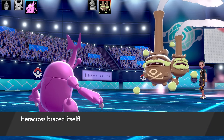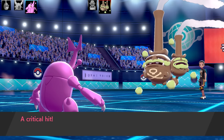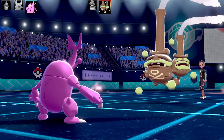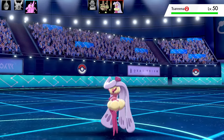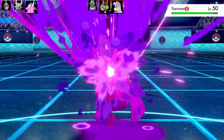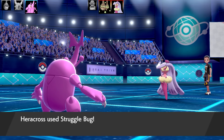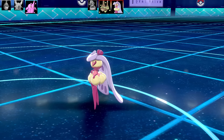Going to Heracross - I might be able to get Endure off and activate Weakness Policy against Play Rough, which is super effective. It's actually funny - when I Knocked Off Wheezing's item that helped me, since it was locked into Gyro Ball otherwise. I finally get Weakness Policy activated on Heracross after quite a few battles, and I'm in Swarm range too! Wheezing swaps out for Serperior - I go for Venoshock and it does half health, which is impressive. Then Struggle Bug with Swarm and Weakness Policy - bye bye Serperior!